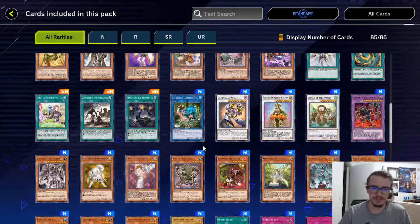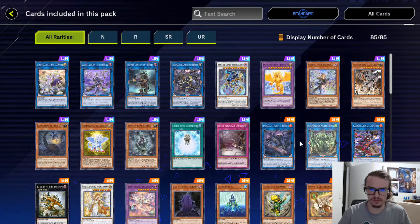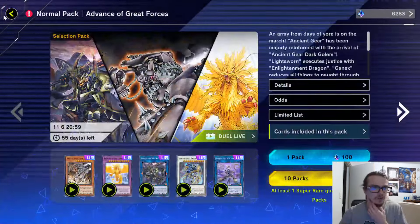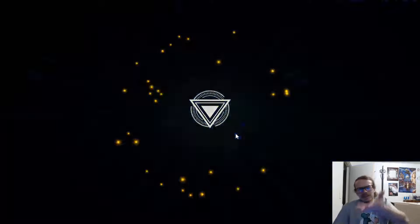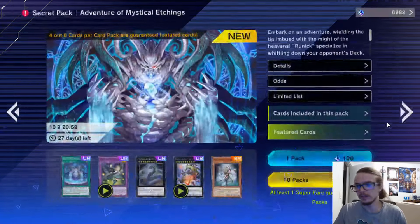Kind of tragic, but not really a whole lot you can do about that. As far as Ancient Gears, two of them being UR is not terrible. I've never seen this card in my life — I don't think this card is real. Anyway, that's basically it for the new pack. We also got the updated packs right here. We'll do some free pulls — we're not going to get anything. Exactly.